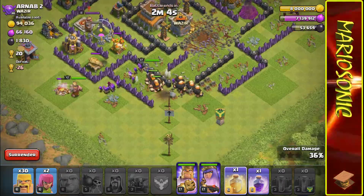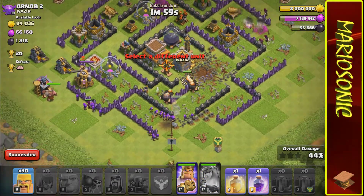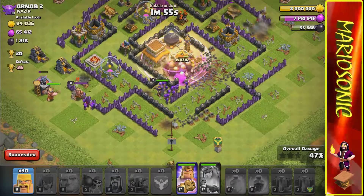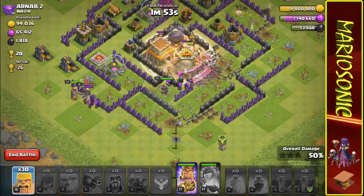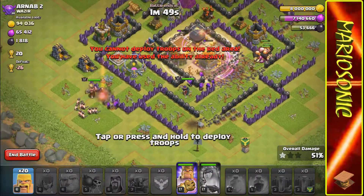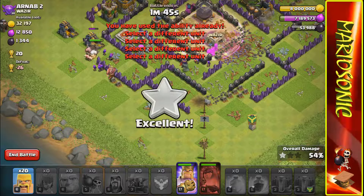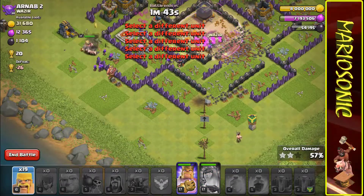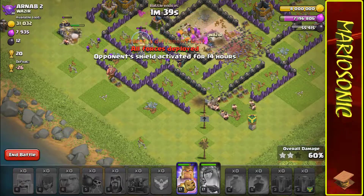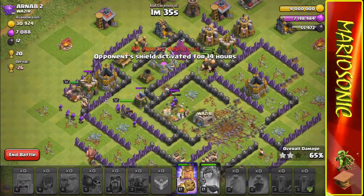We better lay our special down — our Queen down. Hopefully these guys get through a little bit more. We're gonna rage our Queen up — better rage these guys up and heal them at the same time. Look at that — a level 8 Barbarian King! That was pretty cool. If you like what you see, go down there and smash that like button and subscribe.